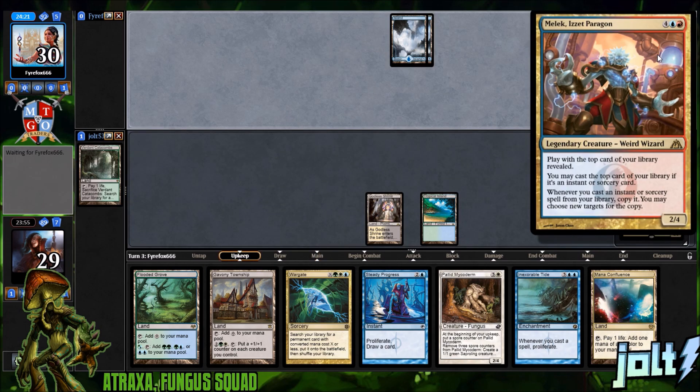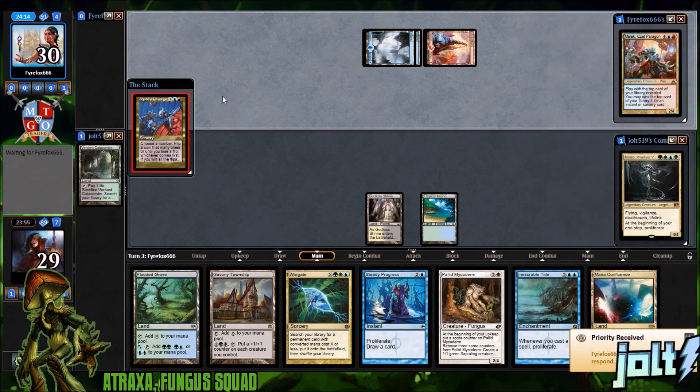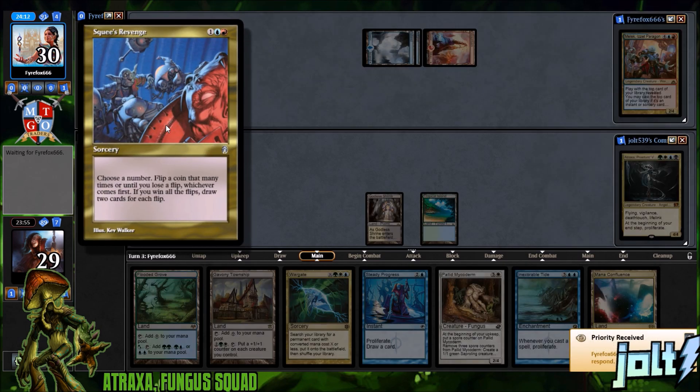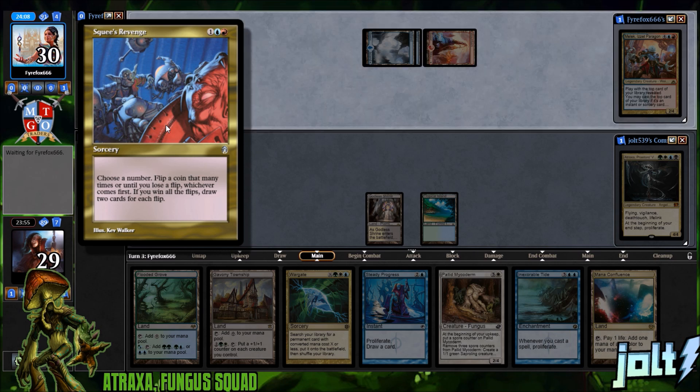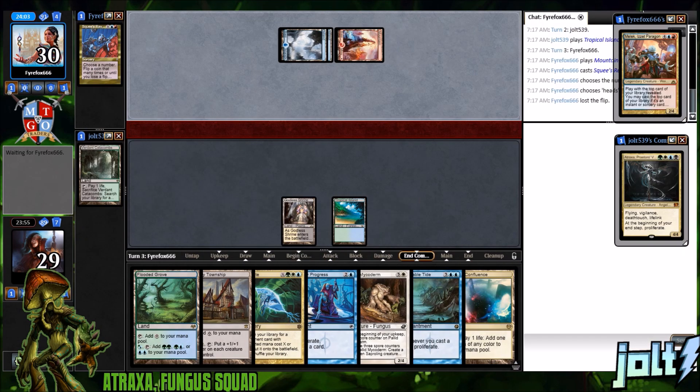We're playing against Melek. His ability: play with the top card of your library revealed; you may cast it if it's an instant or sorcery, and whenever you cast an instant or sorcery from your library, copy it. Our opponent is going for Squee's Revenge — flip a coin that many times until you lose a flip; if you win all flips, draw two cards for each flip.